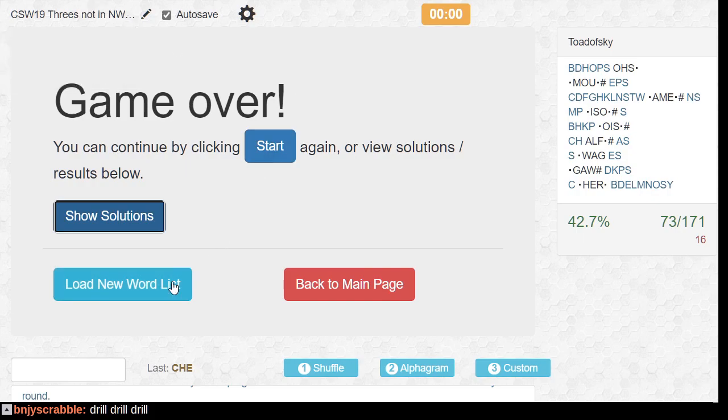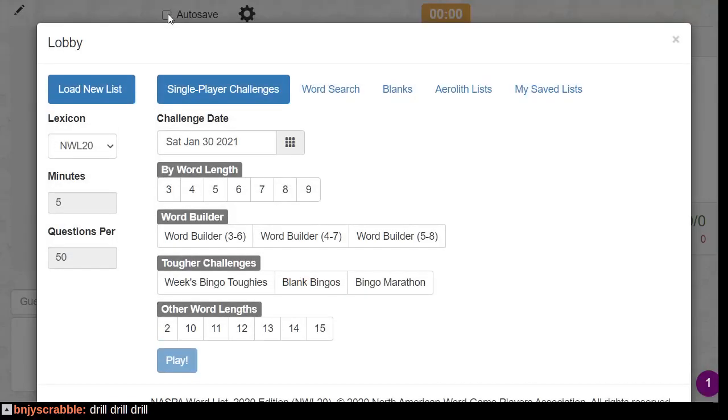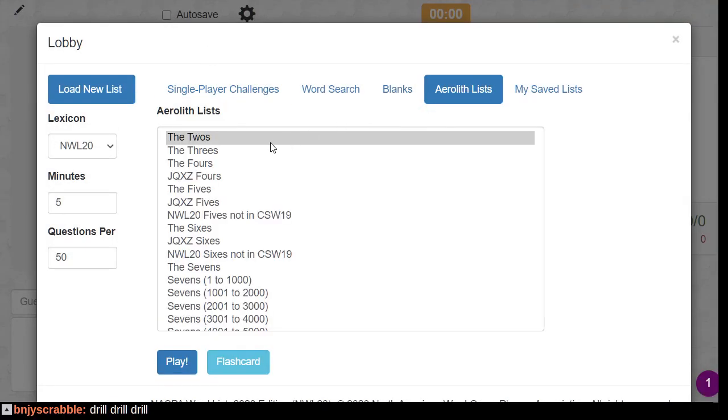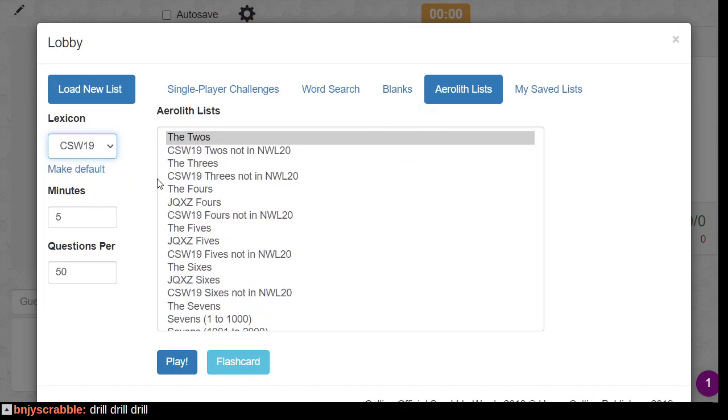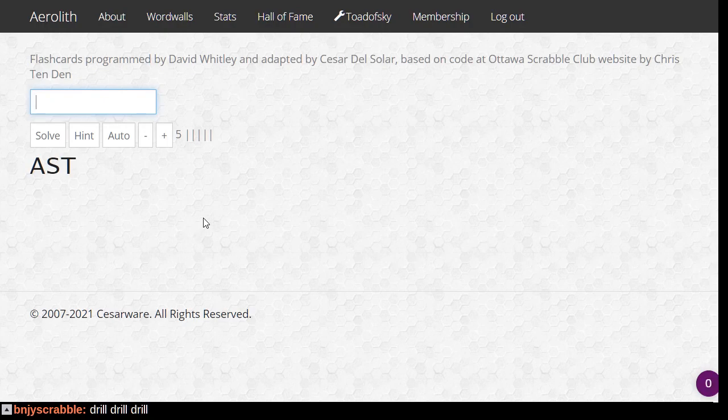So there's two modes on this page. There's the word — oh right. So from the lists, from the Collins lists, you can pick words not in NWL, and then you can do instead of play, you can flashcard, which is a more interactive, untimed experience. So I guess that's what we're doing. We all know sat.